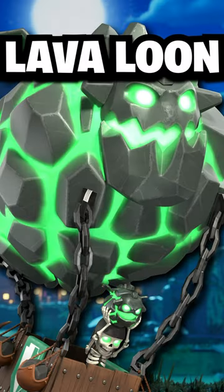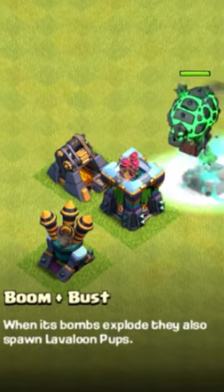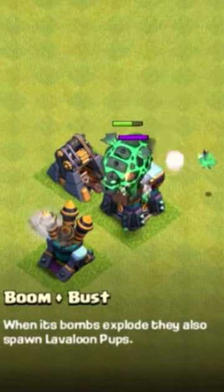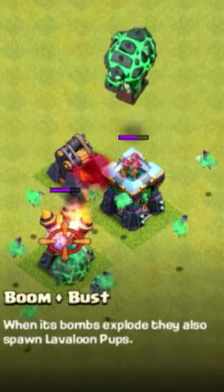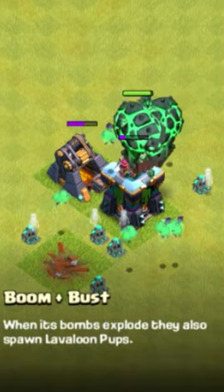The Lava Loon is the third mashup troop you unlock at 35,000 Sour Elixir. Its special ability allows it to spawn Lava Loon pups when it drops a bomb and when it explodes upon its death.